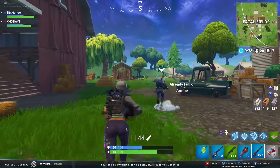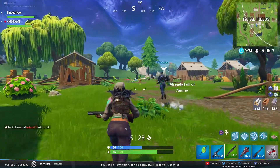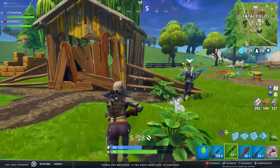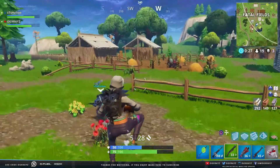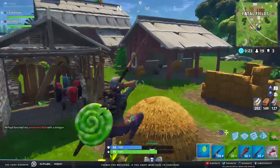That was the Eye of the Storm backpack. That backpack basically tells you where the circle or storm is going to be headed. So if you picked it up, you'd be able to know exactly where the circle is going, maybe get there early, build a base, or something like that. It's a pretty cool backpack.